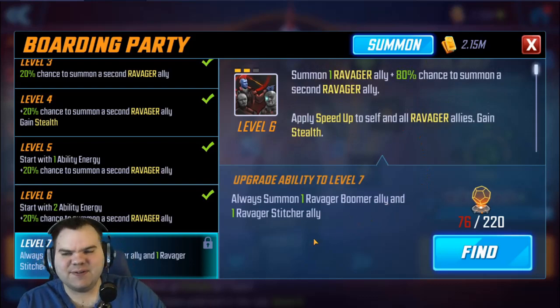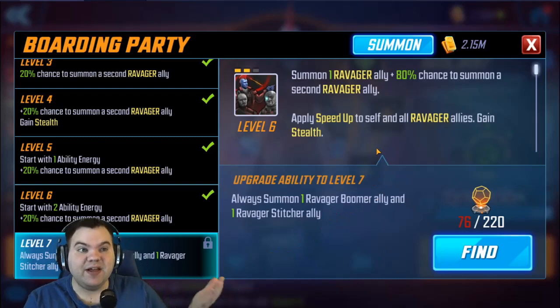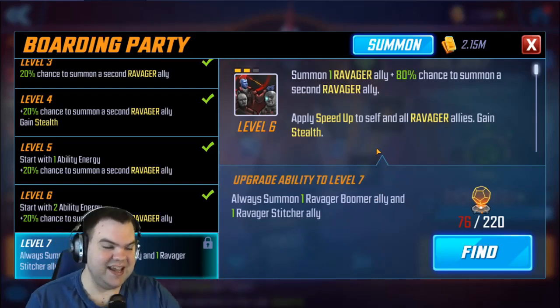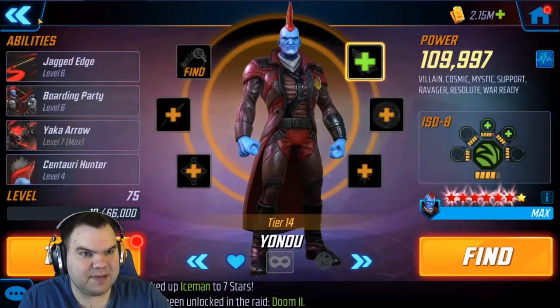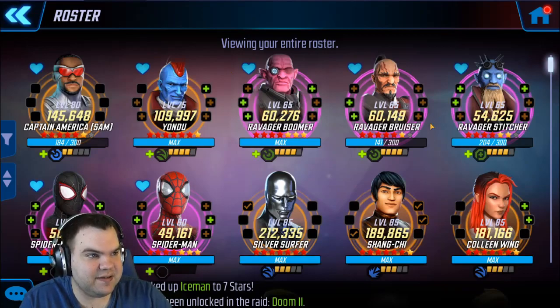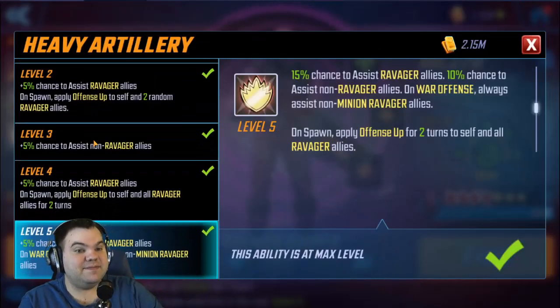His special will summon a Ravager Boomer or a Ravager Stitcher with an 80% chance to summon a second ally. We've talked about this T4 in another video. Without this T4 you can summon two Boomers or two Stitchers — it's a fun little T4. That's my one T4 on Yondu, and then the other T4 I have on this team is on Ravager Boomer's passive.